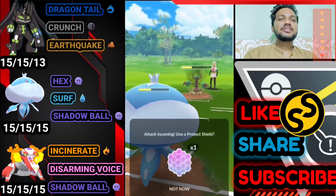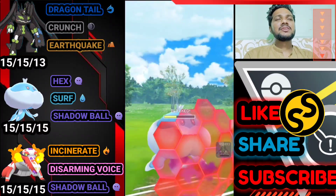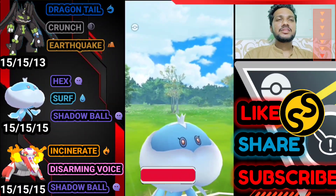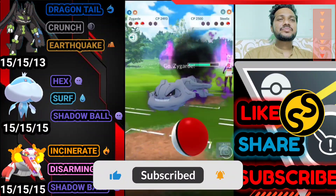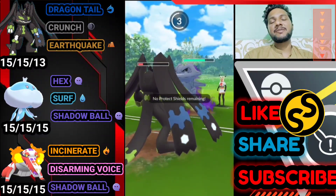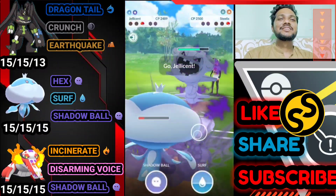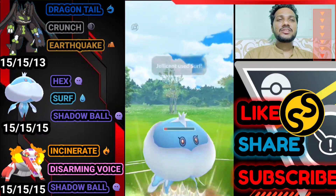Opponent brings Drampa with no shields in front of Jellicent — it definitely goes for Shadow Ball, but Drampa still survives because of two defense drops from Breaking Swipe. Opponent tries to farm down our health but we use our charge move and here comes the catch of the match.